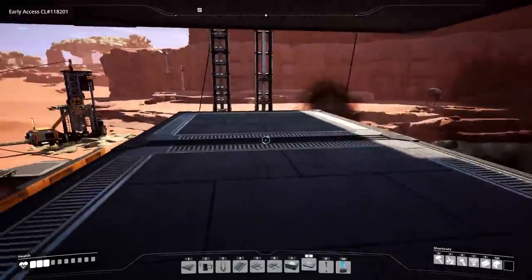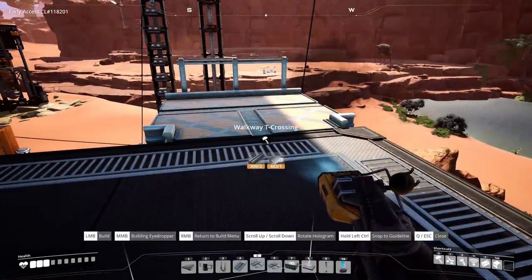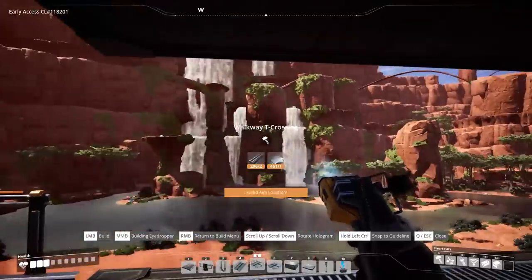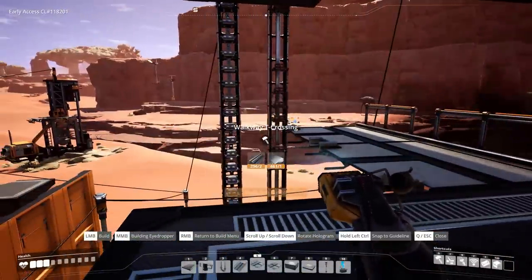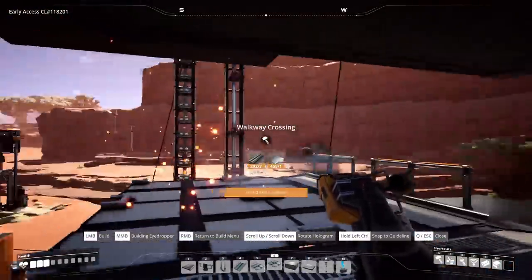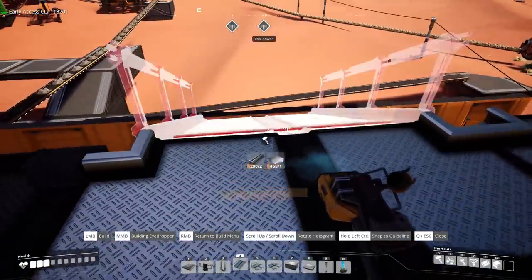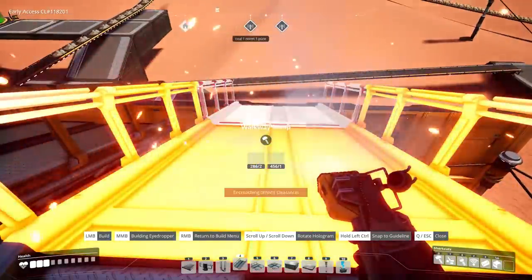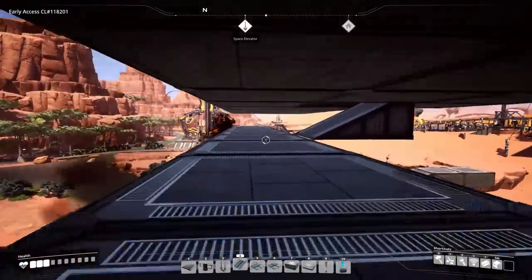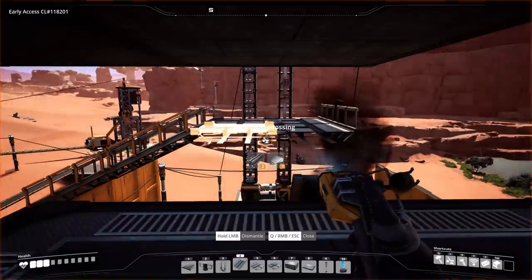It's going to be our viewing platform and also our storage area where we pick up building supplies. We'll have a railing here so we can look out over the waterfall — no walls, no windows, just an open unbroken view along the entire strip. No railing on this side because we're going to use the walkway ramps to make a nice angled roof, which will help break up the boxiness that factories tend to end up having.